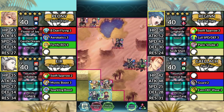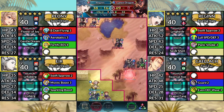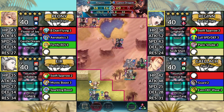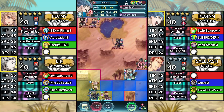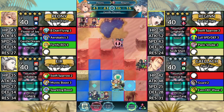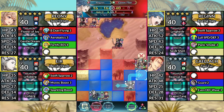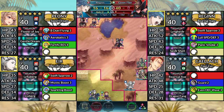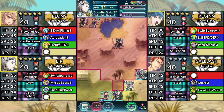For turn 1, move Reginn up to the right and attack the Lance Dragon from below. Then canto two spaces to the right of Peony. Move Peony to the right of Reginn and dance Reginn. Then move Reginn up to the right and attack the Green Flyer. Move Eir to the right, then end your turn.